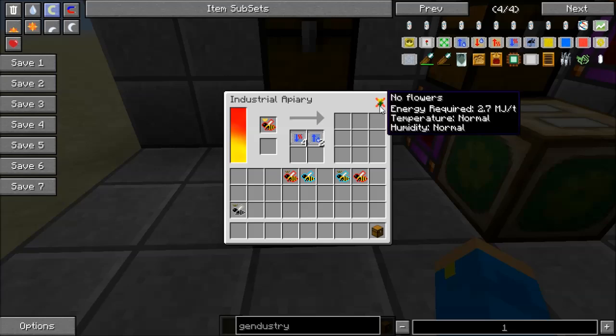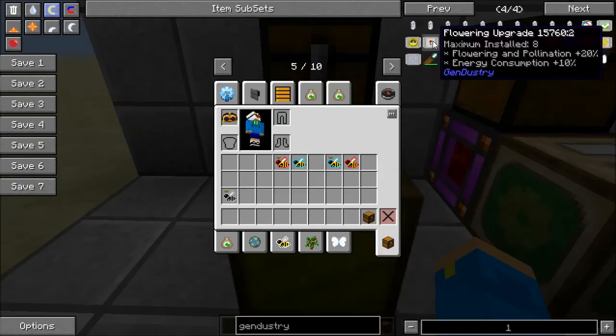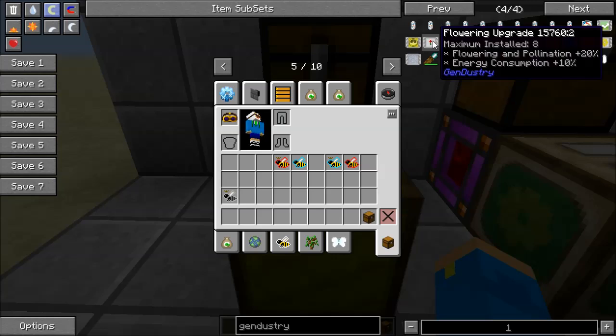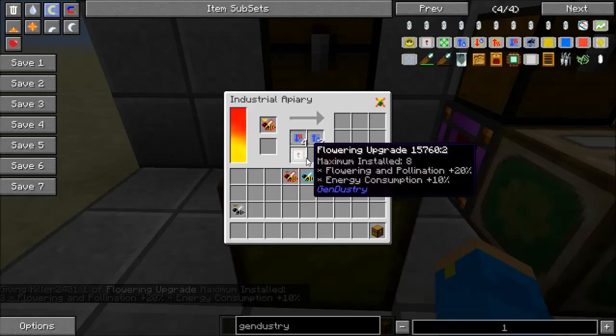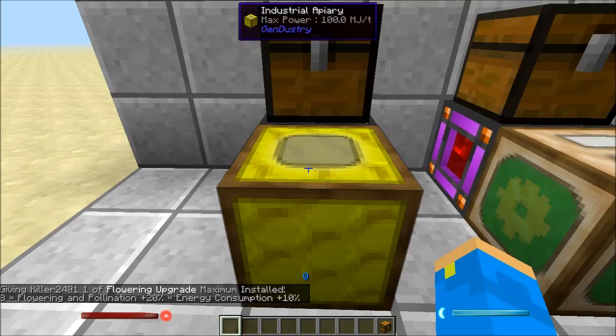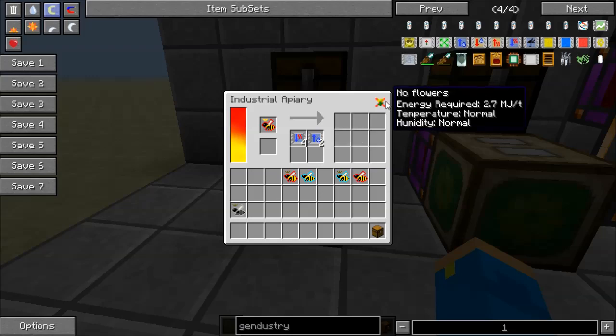It now requires flowers — it couldn't find any flowers in the surrounding area, but we could give it a flowering upgrade. Although I don't think that actually gives it the flowers it needs — you'd have to plant flowers and then we'd be good. That's a very simple thing to do, and then it would do its thing.